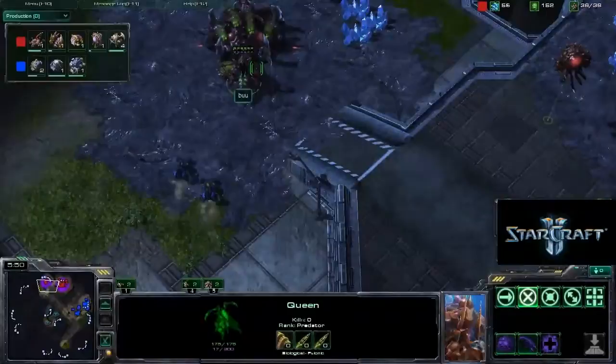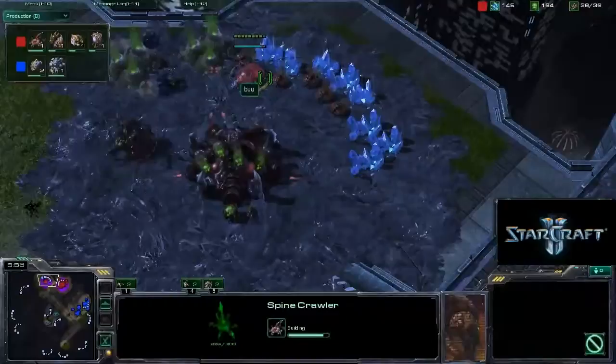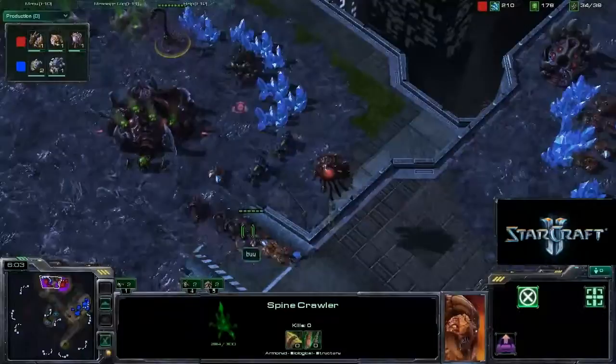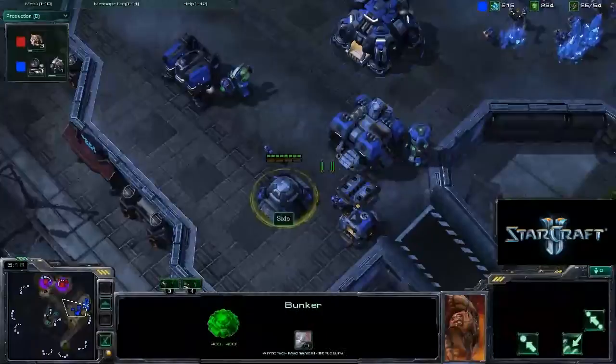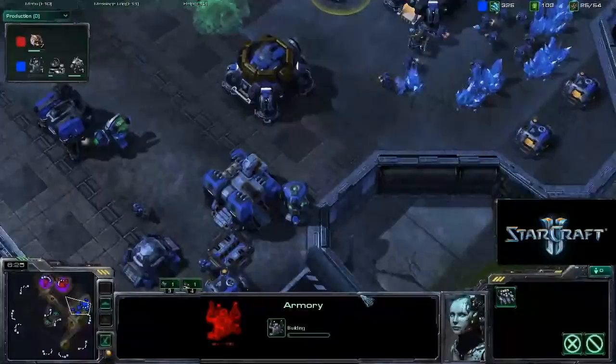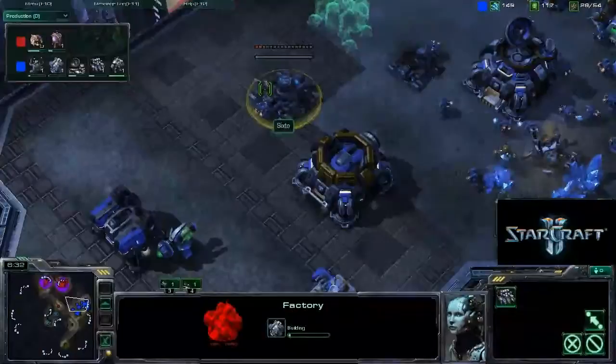The other queen's just sitting up at the main, not coming down to help defend, but the queen should be able to hold off most of this pressure once the Spine Crawler arrives to check out both Hellions. We've got some roaches out now, so they're easily going to be able to deal with it — although he does manage to kill two drones, which is pretty unfortunate for Boo. It's not a very effective trade losing two drones against two Hellions, plus 200 minerals against 100 minerals. It looks like we've got an armory coming down.